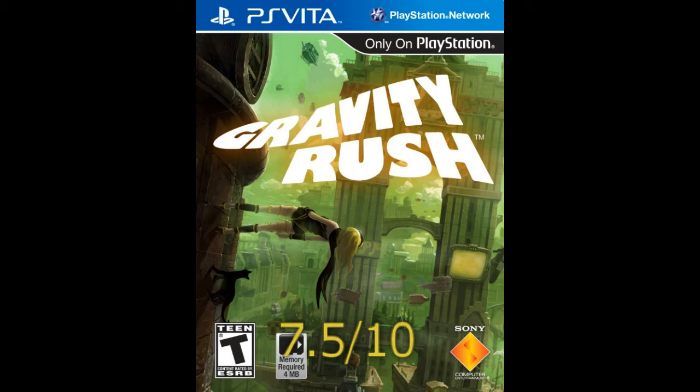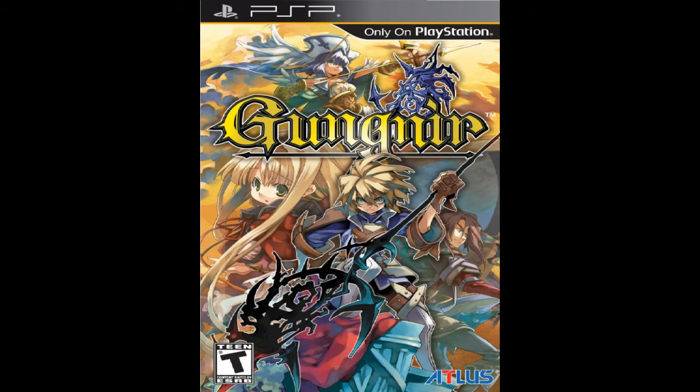Our next box art is Gun Engineer — or something like that, I'm going to call it that — for the PSP, which is weird because PSP games should be extinct by now. It's very obviously Japanese. Every character on this case looks like a 12-year-old girl, except maybe the guy on the right who looks like maybe a 16 or 17-year-old.